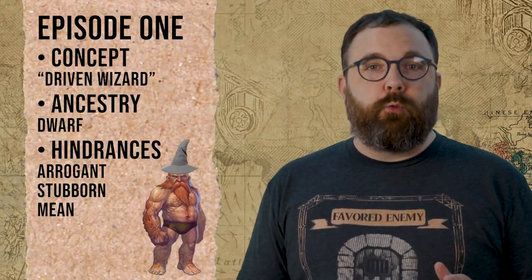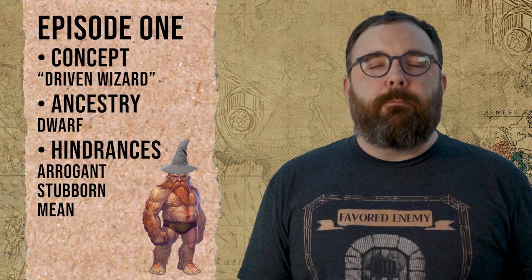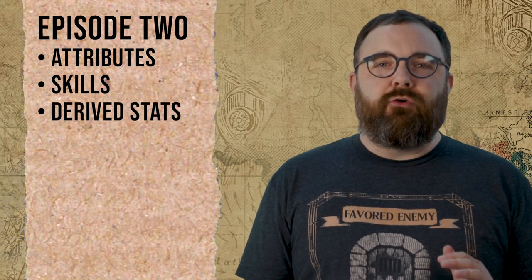We're pulling into the home stretch of our character creation journey for Savage Pathfinder. In episode 1, we came up with our character's concept, chose the dwarven ancestry, and selected a number of hindrances. In episode 2, we figured out their attributes, selected their skills, and determined their derived statistics. For the final episode of character creation, we'll be giving them their edges, background, and some gear before sending them off on an adventure. Let's get started.